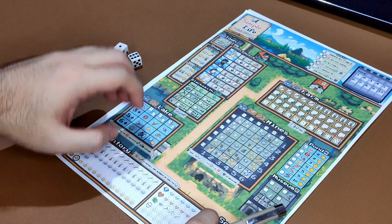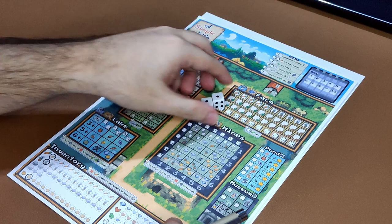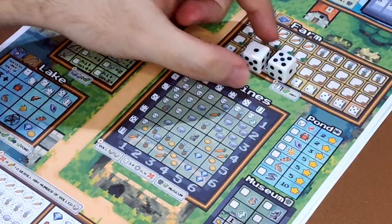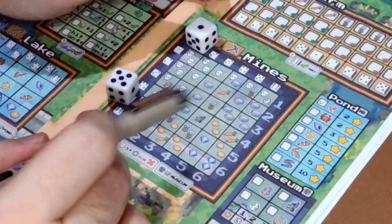Let's talk about the mines. The mines has a cost of 2 dice. Whenever you want to activate the mines, you have to pay 2 dice. The next step is to roll those 2 dice and choose which one is the row and which one is the column. You can choose 1 as the row and 5 as the column, or flip them. Then determine where the column and the row meet.